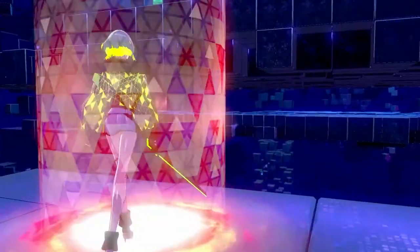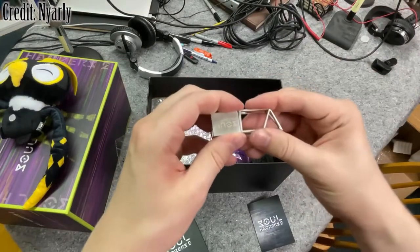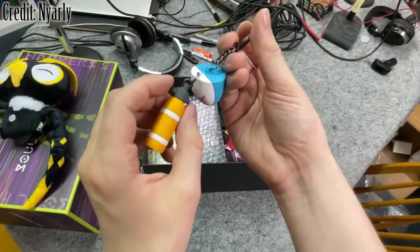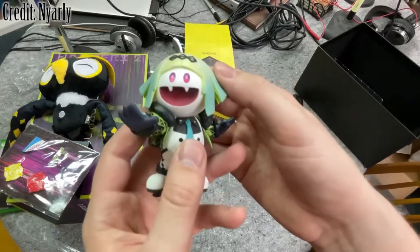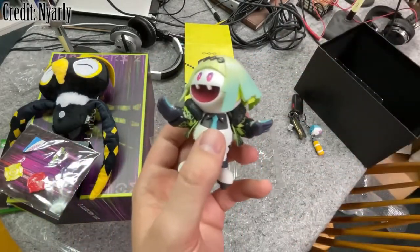For $200 plus $25 shipping, you got the game in a separate shipment — which we'll talk about later — a steelbook, a 16GB USB stick with the soundtrack on it, a frankly sad-looking meme plush, a keychain inspired by Saizo, a pin set based on your party members, as well as the Aiho demon figure. Again, it's fine, but nowhere near $225 worth of stuff.